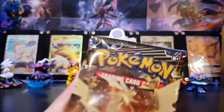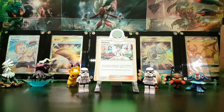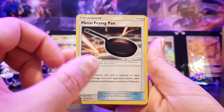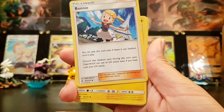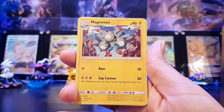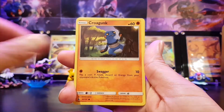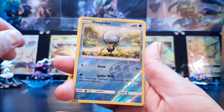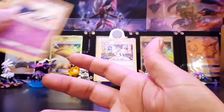Let's go to the penultimate pack — Ultra Necrozma, give us some luck. Metal Frying Pan. Nahal, can you make bacon with it? Bonnie — oh, that's so cute! Magneton, Flabebe, Froakie, Croagunk, Litleo, Scraggy. This is like a mirror image of the last pack. Dugtrio reverse holo. And the final card — Meowstic. Regular rare.